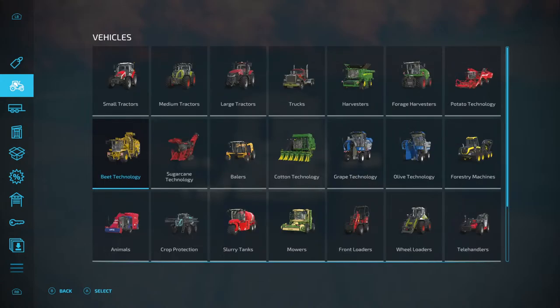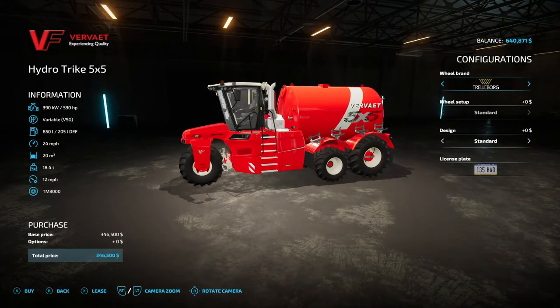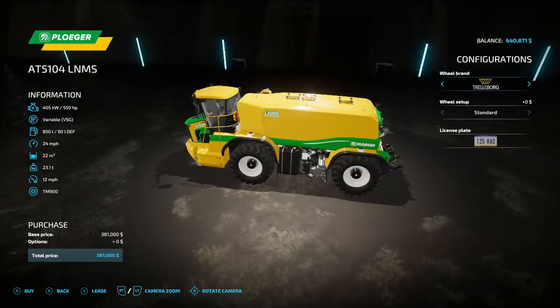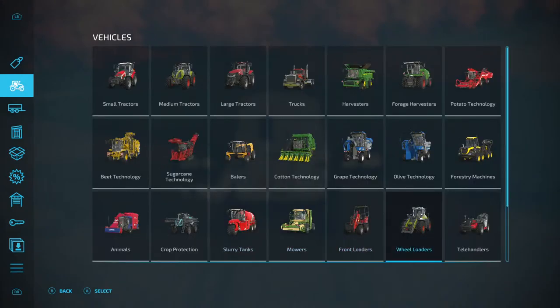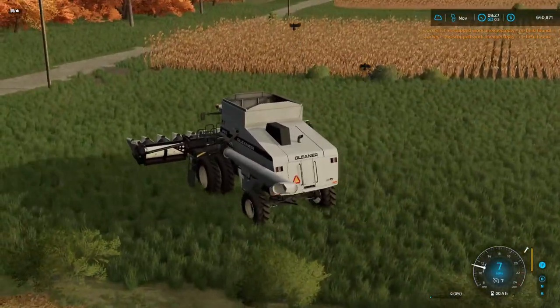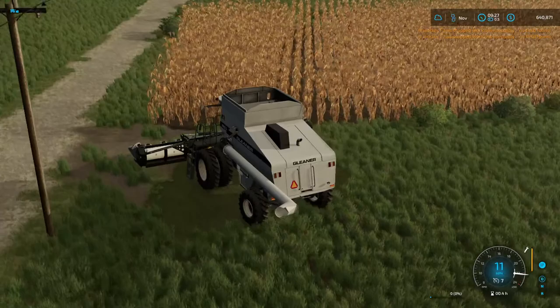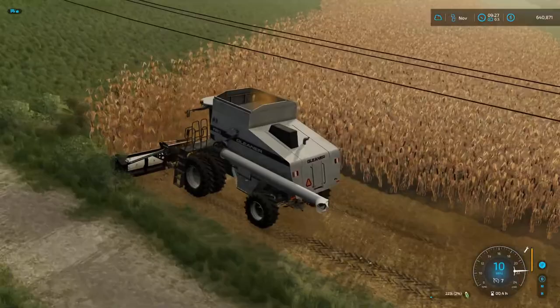I looked at all the combines - every single combine has the tires facing forward like a four-wheel-drive combine. What I want to figure out is how to make it so they're backwards. I don't know any machine that has the back tires actually backwards. Like even these machines, they're all forwards. I've never seen this machine before, it's kind of neat. We've seen one of these in real life at a farm show.